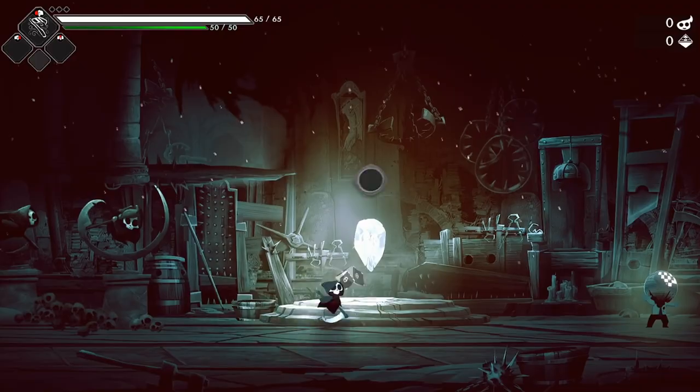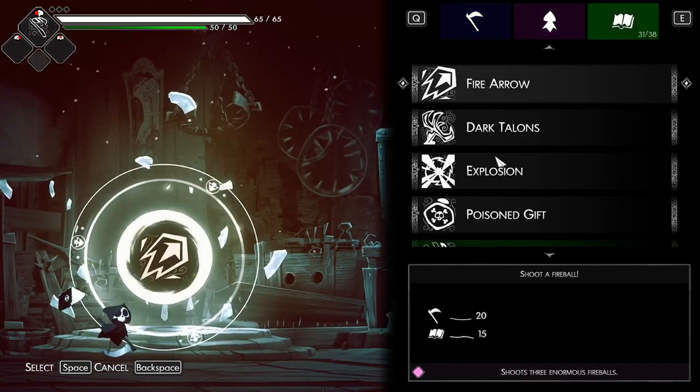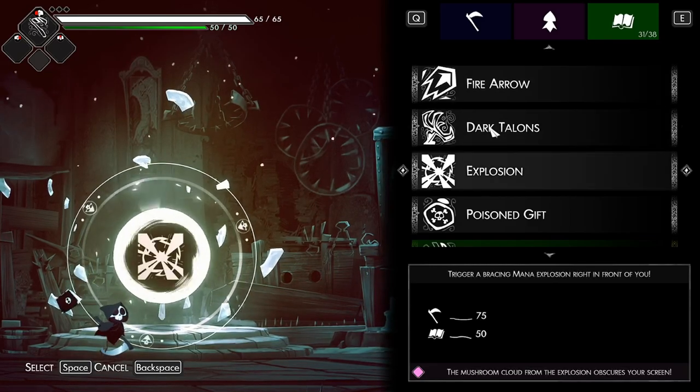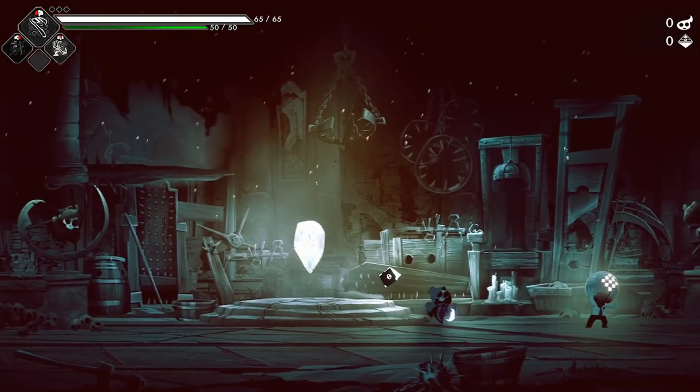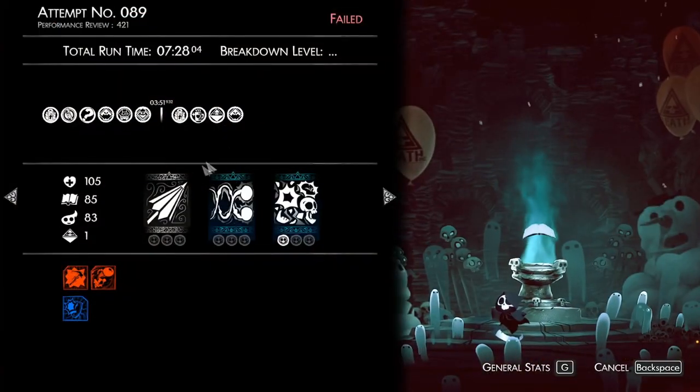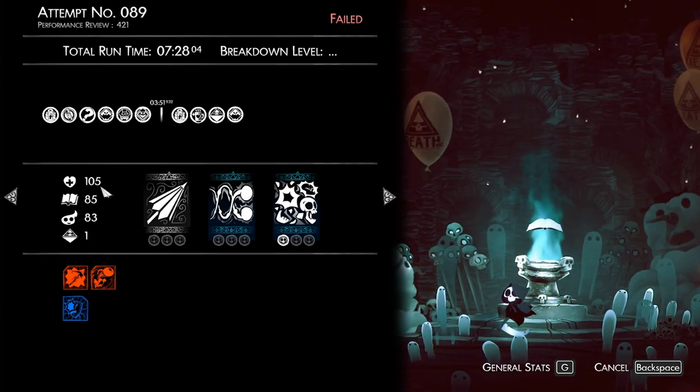There's still a lot more this update added. You can now access an encyclopedia in the hub world which showcases all the curses you've acquired — I'm pretty sure you can access all the weapons and spells as well. There's also a new training room in the hub world to test any weapons and spells you want. Finally, this update added a run summary screen you can access after a run is done that breaks down everything that happened. Another major update adding a lot of content, making this game feel even more complete — what a steal for $15 or $20, however much it is.